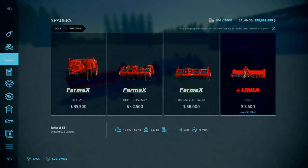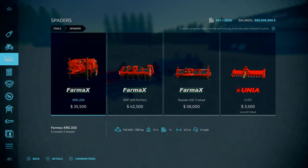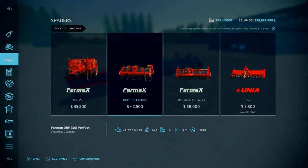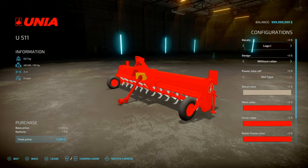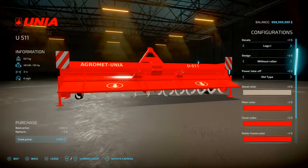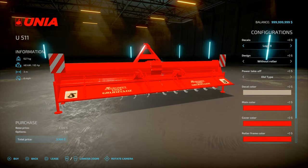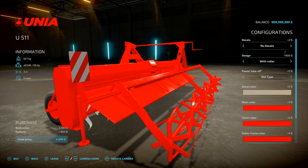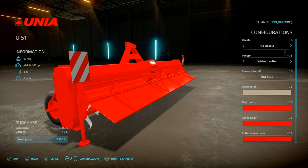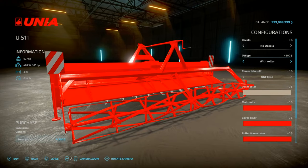Starting price is three and a half grand. Requirements are 65 horsepower. Weighs 627 kilograms. Three-meter working width at 6 mph. Compared to the base game equivalent — the Pöttinger Terradisc 3001 — it has a lot going for it: less weight, less horsepower requirement, better working speeds, and a way better price. For the design, you've got with or without the roller — as far as I can tell there's no visual rolling effect on the field from that option.